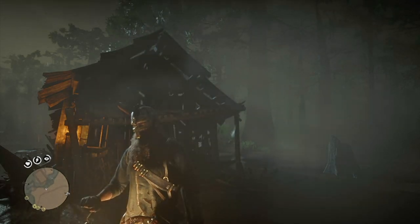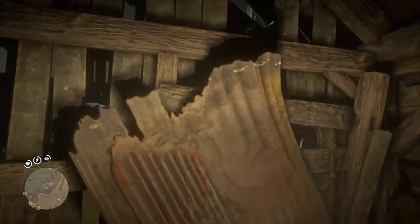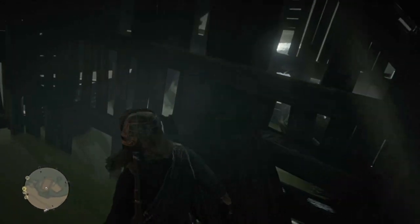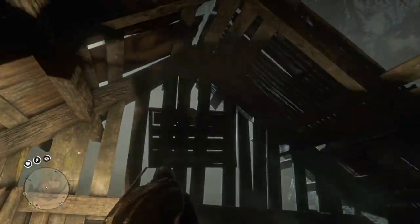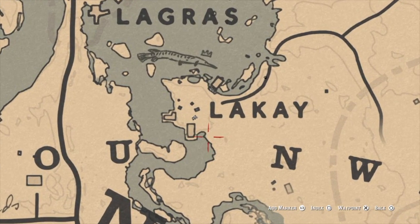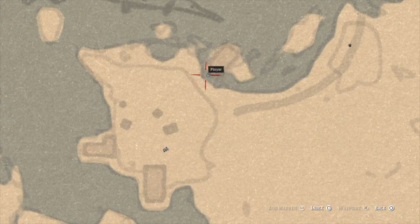Either equip the bandana or use an in-game mask like the cat mask, which you can find in Lakei. Here is your map — we are above the L of Lakei, in Lakei.